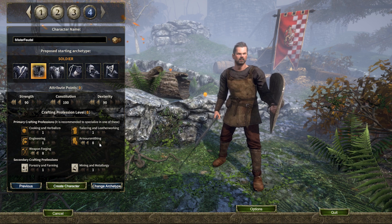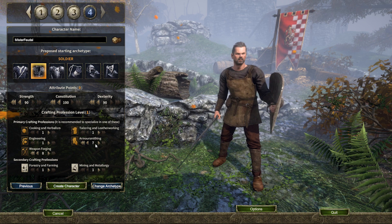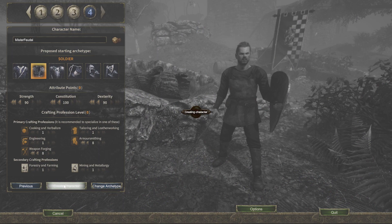Once you are happy with all of your selections, click create character. You have now created your first character in Gloria Victis. To enter the game, simply press play.